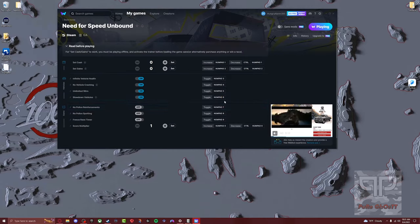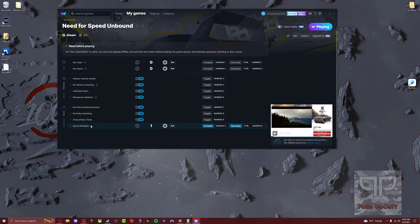As you can see, you toggle these by using your number pad, and you can even change the keybinds if you don't have a full keyboard. We've got no police reinforcements — we'll turn that on because we hate police. No police spotting, so now they can't even see us. And if you're racing with a timer, you can also turn the timer off so it doesn't even do anything. Then for drift races, you can set the score multiplier.